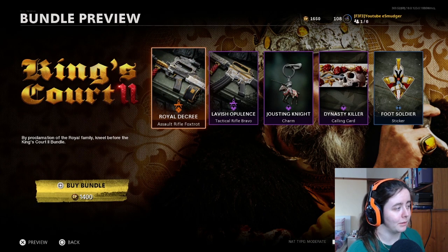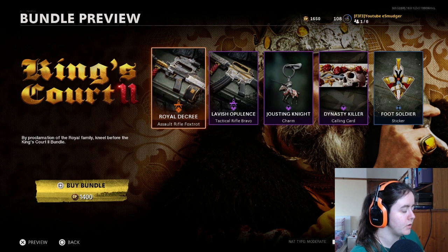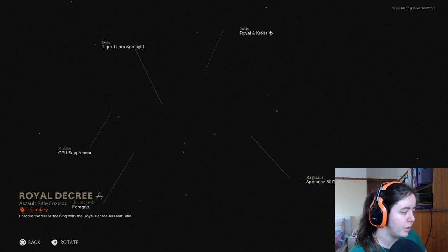And if you are returning, hello, welcome back. We're back with another bundle review because they released two that I've seen — I don't think I've missed any others. These seem to be the two major ones. So starting off: five items, 1400 COD points, two blueprints.